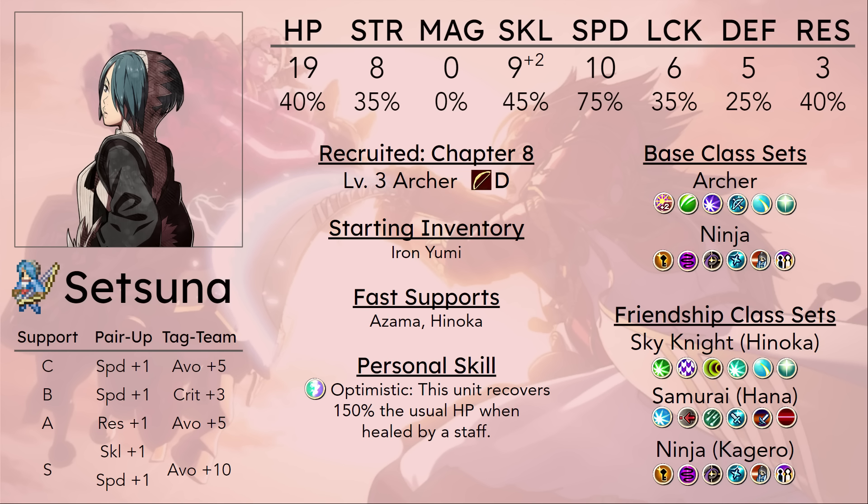Especially considering the fact that her join chapter is a desert map. In that desert map, there are a lot of enemies with very high bulk and very high damage output. The Oni Savages she probably isn't going to be making much of a dent in. There are Diviners which she can kill, but she faces weapon triangle disadvantage and they are kind of fast, so they have actual avoid rates. It's not a great look for her.